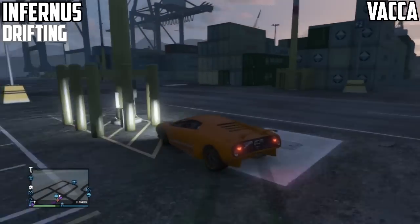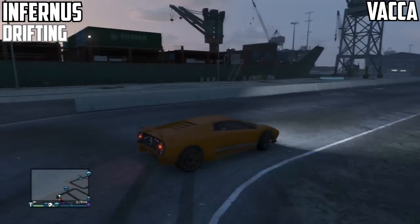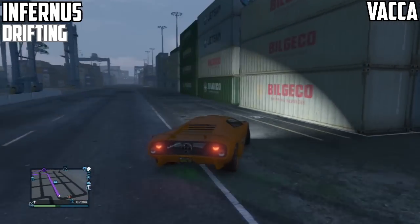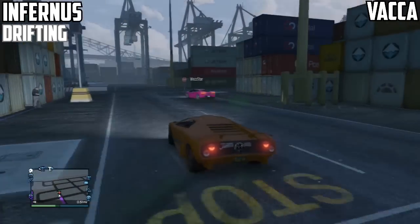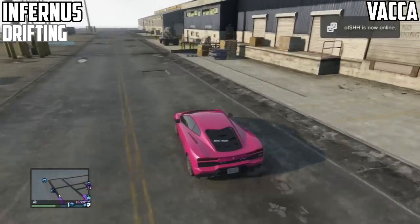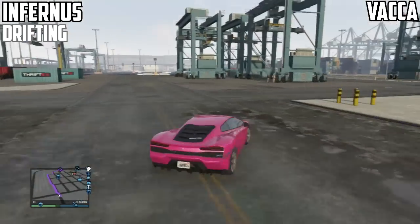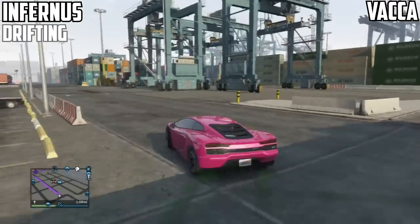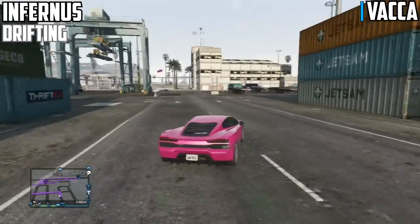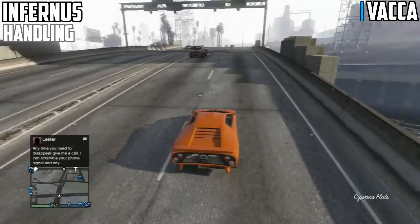Let's get around and start off with the drifting with the Infernus. It's an absolutely amazing car, but unfortunately drifting isn't particularly great. After the first sort of drift, you do completely slow down to second or first gear, so it's not great for consecutive drifting. It's an awesome car to power slide, but when I compare it to the VACA, the VACA in my personal opinion does dominate the drifting scene for the Pegassi's. It is absolutely awesome when it comes to drifting mechanics — absolutely comfortable and really, really easy to do with this car.